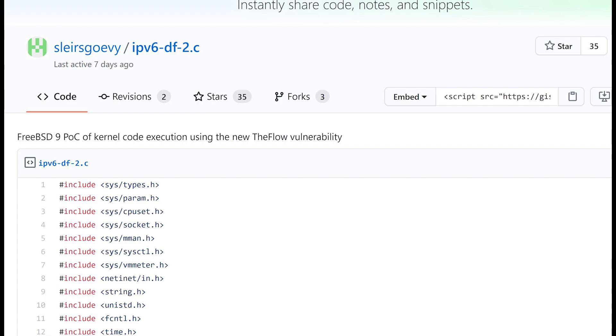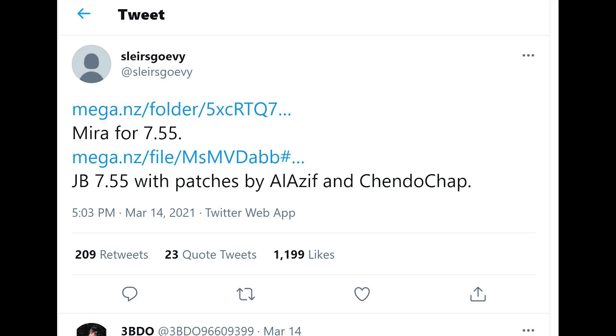The scene moves fast, and a working 7.55 updated jailbreak was released on March the 15th, including support for Mira — essentially a set of tools that grants control over a jailbroken PS4 so you can do some really cool things with it. If you are running a PlayStation 4 and want to look at a jailbroken PS4, it's advised that you don't update your firmware to the latest, which I believe is 8.03. This is a really cool development, especially now that we're at the tail end of the PlayStation 4's life.